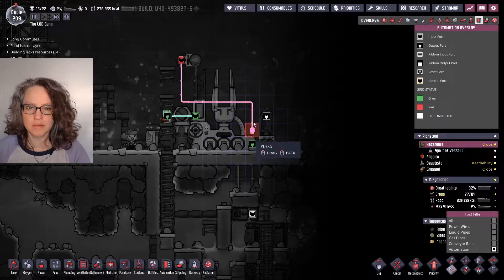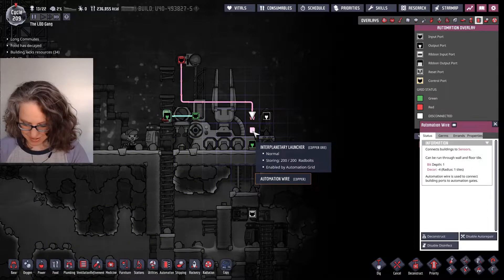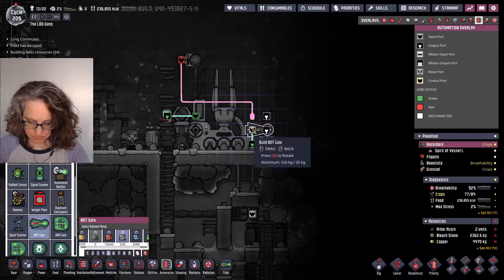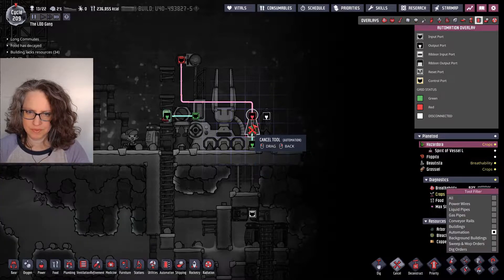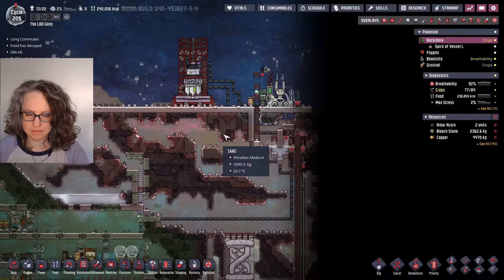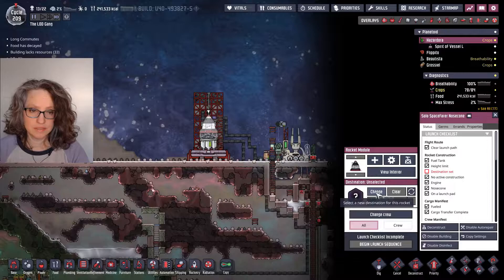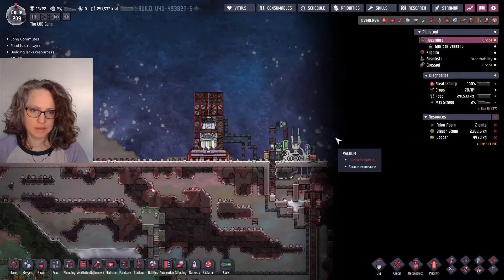Nobody wants that — a green signal when it's full. I mean, I guess you could tell it: okay, it's full, so you can launch. I was trying not to use... so I guess we can try this. I really don't know why I'm doing it, but I want to try it. I don't think I have to select crew, but I'm going to.